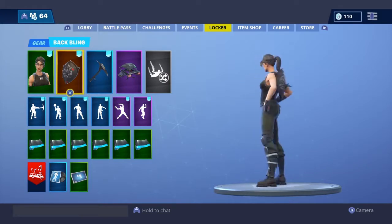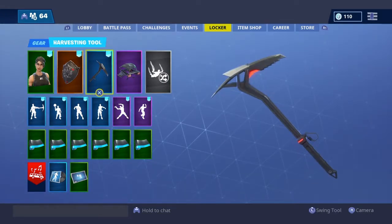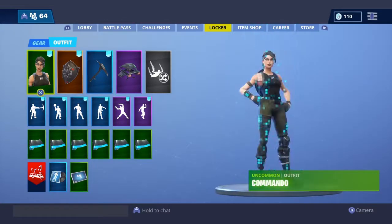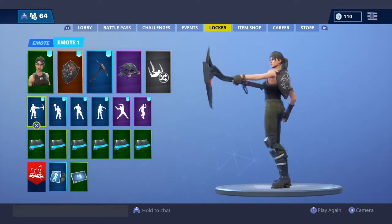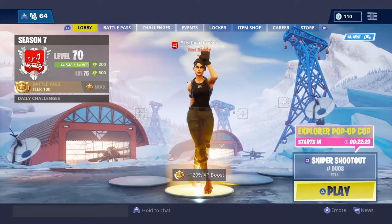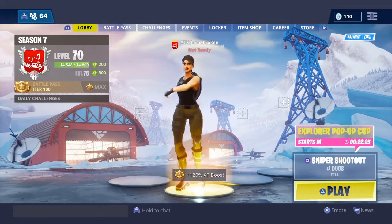Back in the game, and then with the Specter pickaxe it sounds cool and it just has that red on it. It goes with everything. And this is it on the character — pointing it out. And here's some dances: Electro Shuffle.